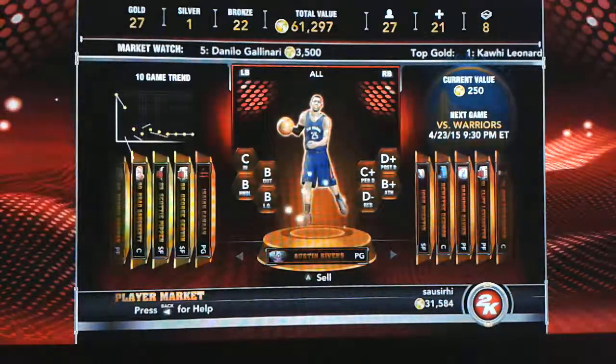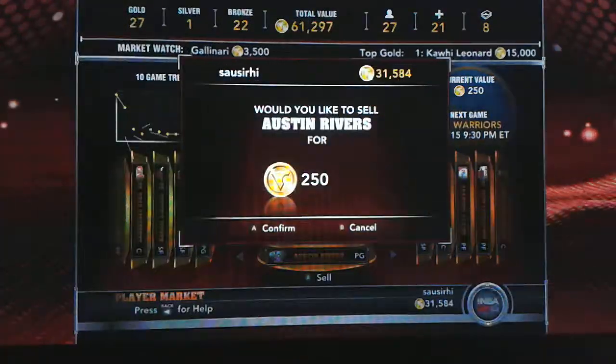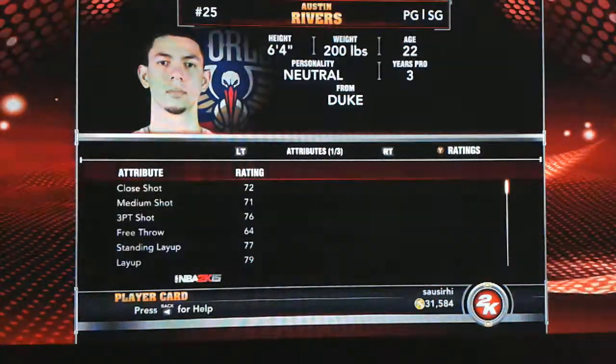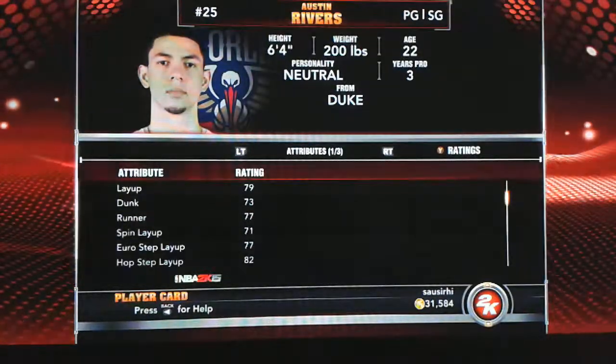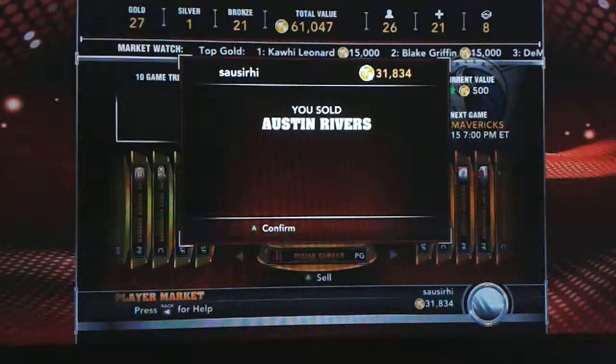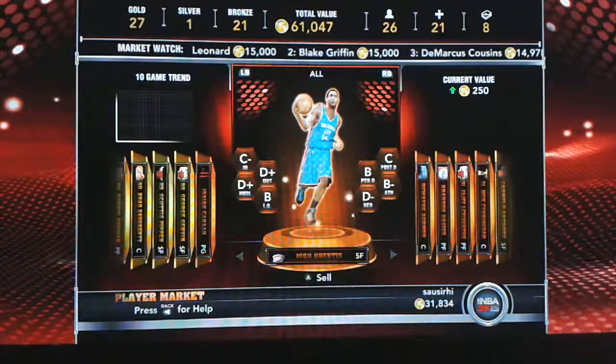Austin Rivers — I had him coming off the bench and he's really quick. I really liked him because instead of just laying it up, he would dunk it. I like that power in a point guard, but I'm gonna sell him too.